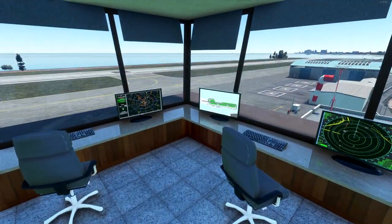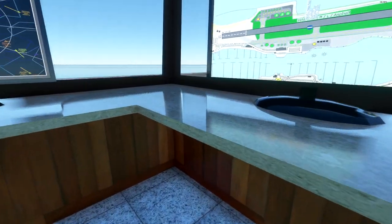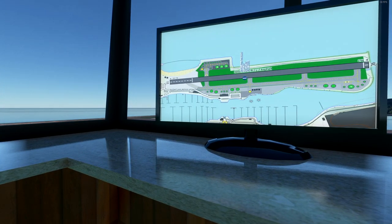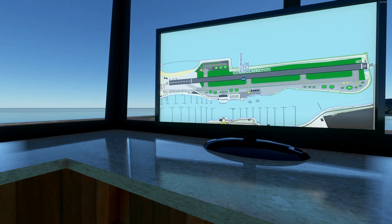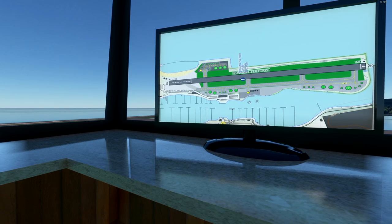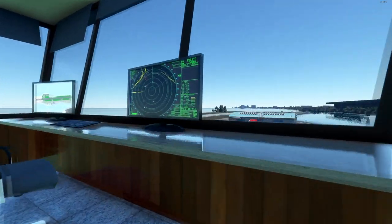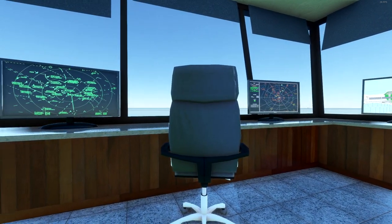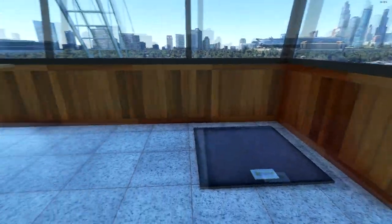Even our control tower is fully detailed. This is a faithful and beautiful recreation — look at the detail on those screens, it's insane. The runway is 3,958 feet, it's 36/18, a north-south runway. Some radar screens — obviously not updated or accurate, they're static images — but exactly what you'd expect.